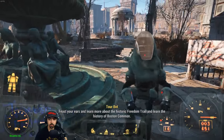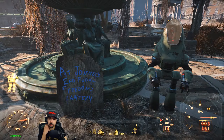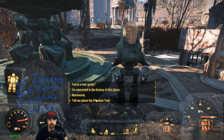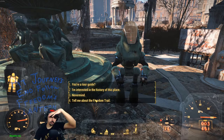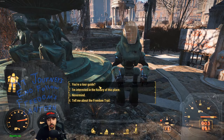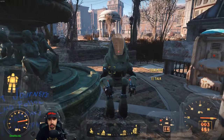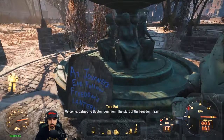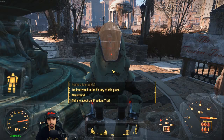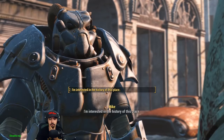Lend your ears and learn more about the historic Freedom Trail and the history of Boston Common. Man, it kind of would have been nice to do this without the power armor UI. We've been having that on a lot lately - it would have been nice to just walk around without it. You're a tour guide? Error - response not recognized. At journey's end, follow freedom's lantern. So at the end of the tour there's probably a lantern or something that I have to follow. I'm interested in the history of this place.